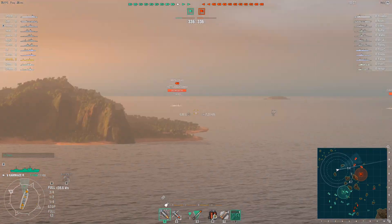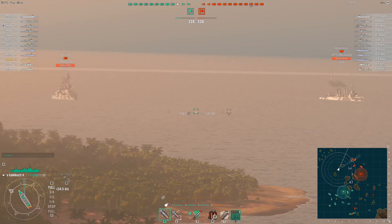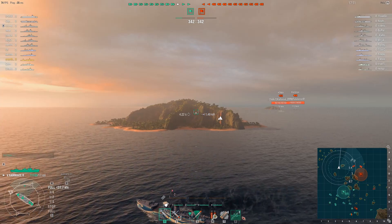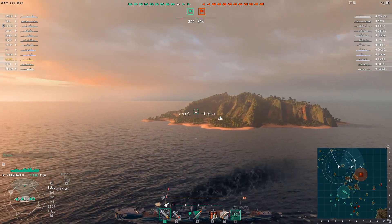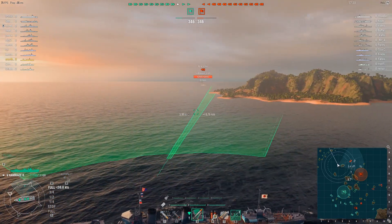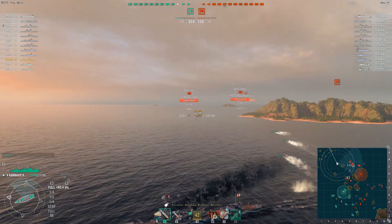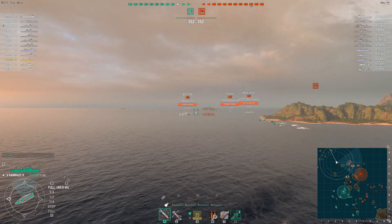Higher tier Japanese destroyer captains attempting to make the most of their superior stealth abilities to sneak a few caps have to run the gauntlet of all the radar cruisers, not to mention radar battleships like the Missouri. When you do get spotted in a Japanese destroyer, you tend on average to be slower than your German, American, and Soviet counterparts, so you can't outrun the gunboats that come chasing after you. Life can be very, very difficult for a higher tier Japanese destroyer captain. Various nerfs, power creep, and enhancements to other classes and nations have made it especially hard.